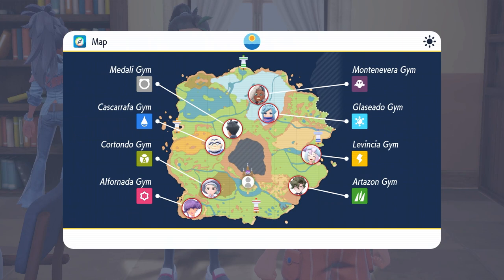The 8 gyms are located around the Paldea region and the typings of each gym are: Grass, Bug, Electric, Ice, Normal, Water, Psychic, and Ghost.